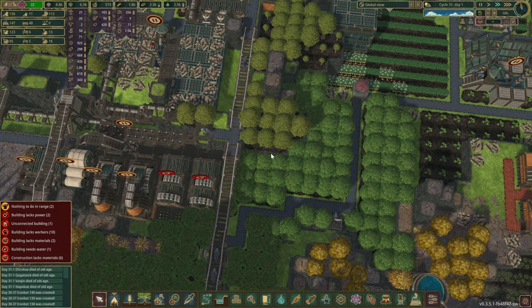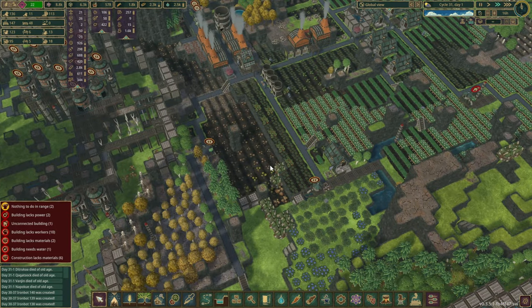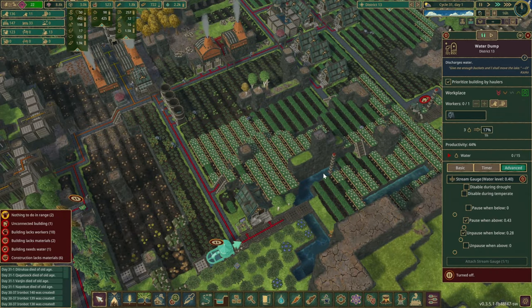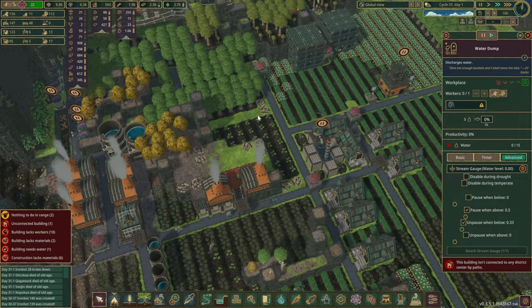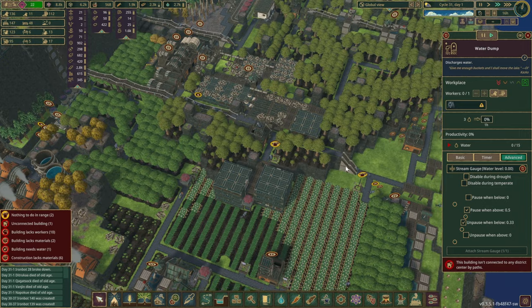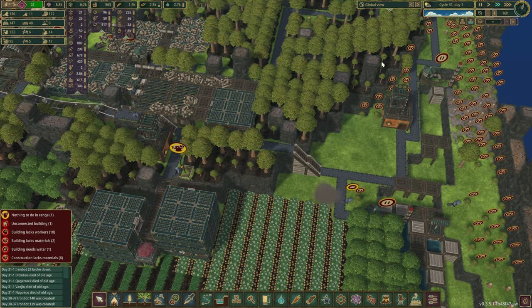Maybe pause this for a second. It's finally rainy season again. What we had to do — we had to build a couple of water dumps over here because everything was very dry. They don't have access to this one right now, but that's okay because we might have a different district center somewhere here. You guys are complaining — well, that's okay because we're not harvesting any trees from here anyway.